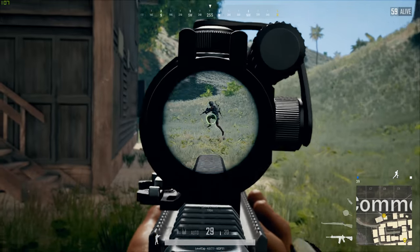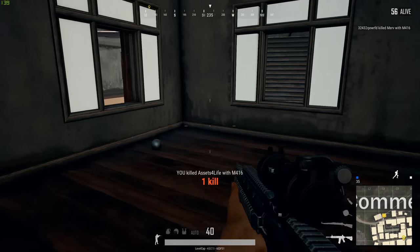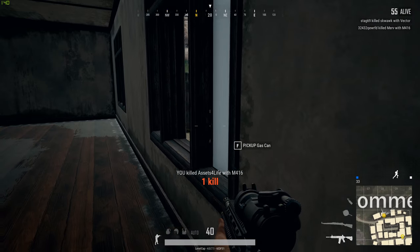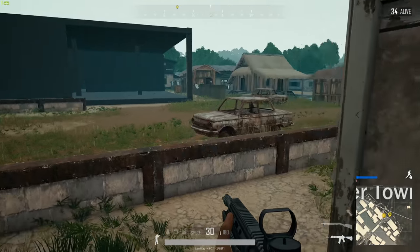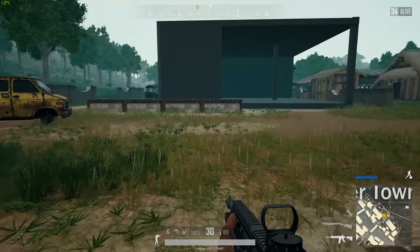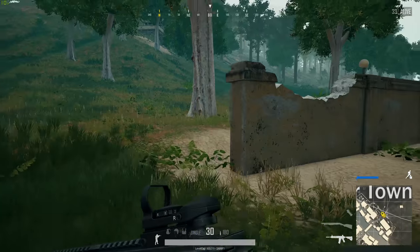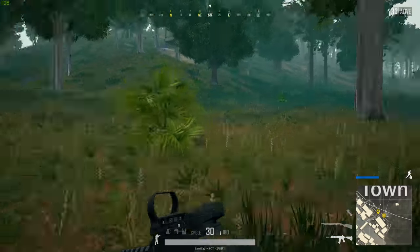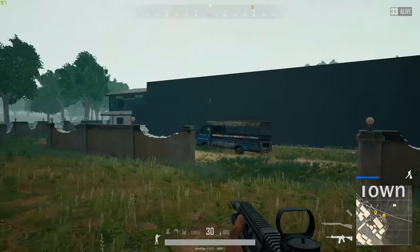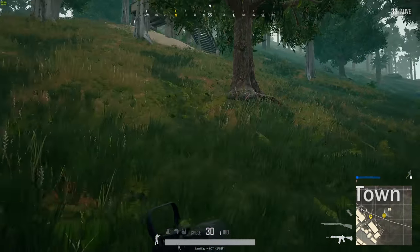What is included in this new map is a dynamic weather system. You can join a game and it can start raining, or maybe it'll get really foggy and be hard to see where you're going, so the weather can shift dynamically. This is something that a lot of people were asking for with previous maps, and I'm sure once they balance out the timing and sequencing it'll be a feature that makes its way over to the standard maps like Erangel and Miramar.